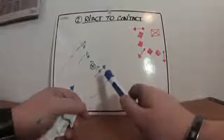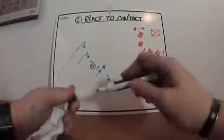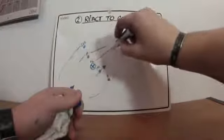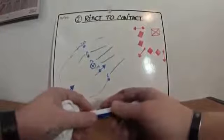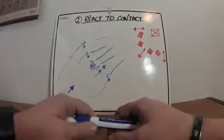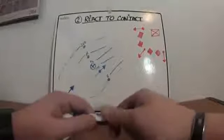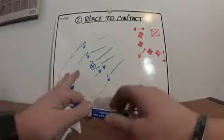That's your reaction to contact. It's called shock force or the mad minute — you're doing everything you can to make them think they just screwed up. Getting into breaking contact or other maneuvers — that's pretty much as far as it goes for React to Contact.